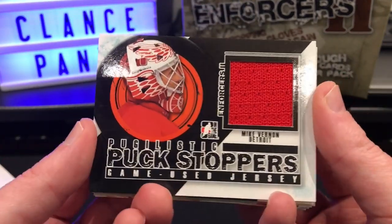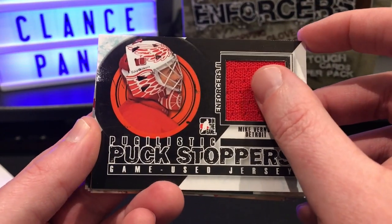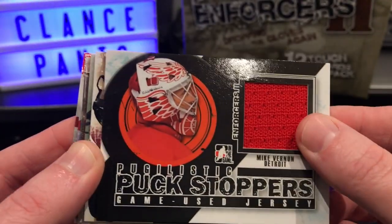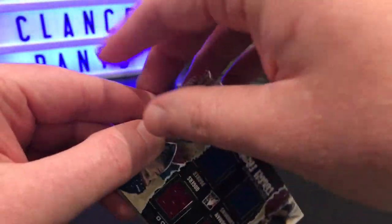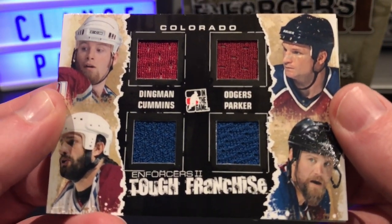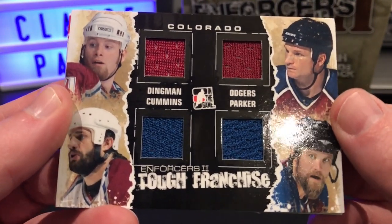Very cool, we got a Mike Vernon Materials game-used jersey. And the next memorabilia is - ooh - a quad: Dingman, Odgers, Cummins, and Parker, Colorado Avalanche.